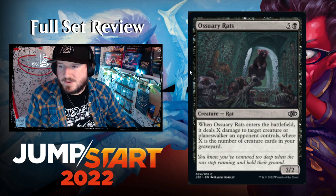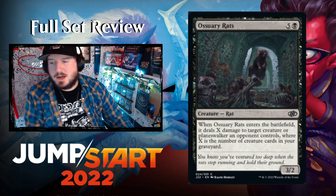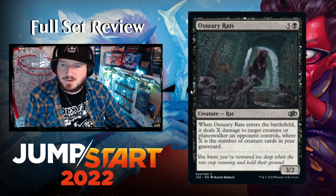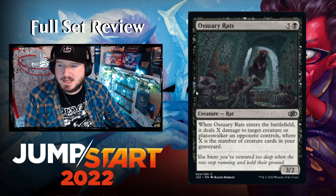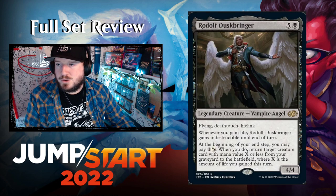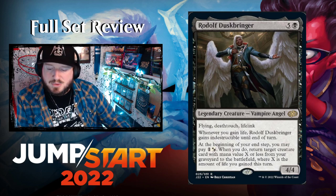Ossuary Rats — five and a black for a 3/2 Rat creature. When it enters the battlefield, it deals X damage to target creature or planeswalker where X is the number of creature cards in your graveyard. Fairly cool — that art is also terrifying.